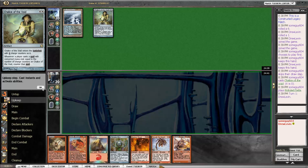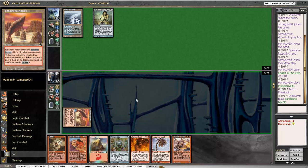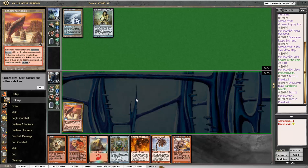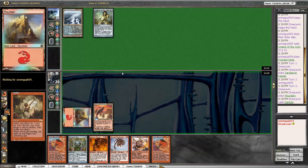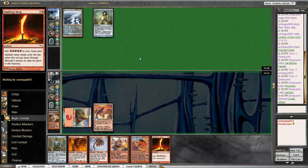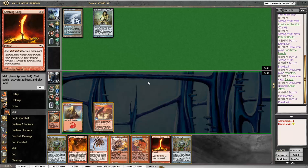Our opponent has led off with a Chalice on zero, which seems odd unless you're the sort to read my articles and think that I have a Chrome Mox in my hand. We're just going to get this Seething Song. We discard one of our two redundant Sneak Attacks, and assuming our opponent doesn't have anything more compelling, we're just going to kill them next turn.